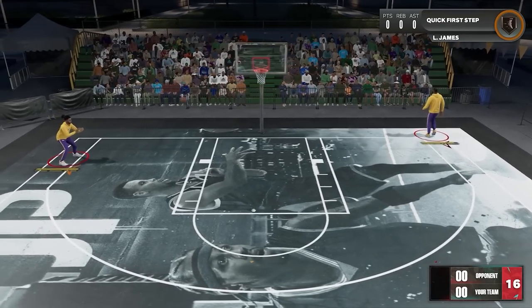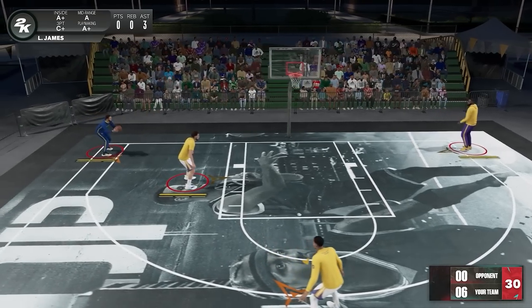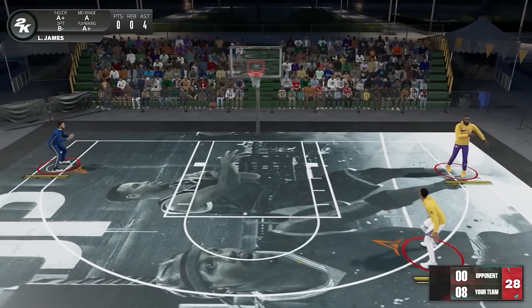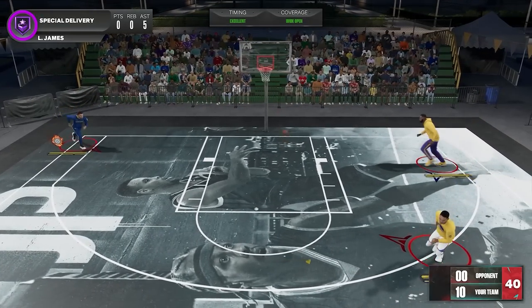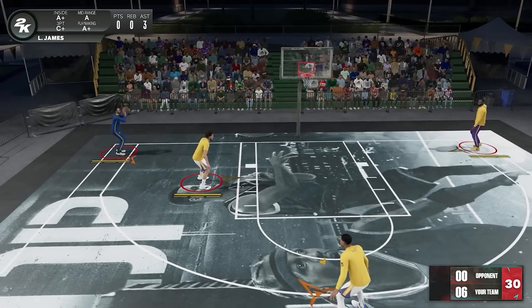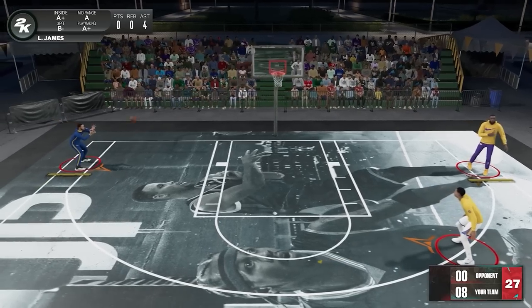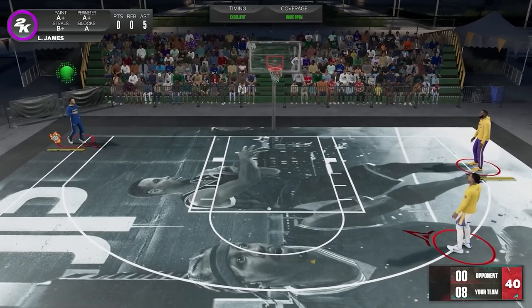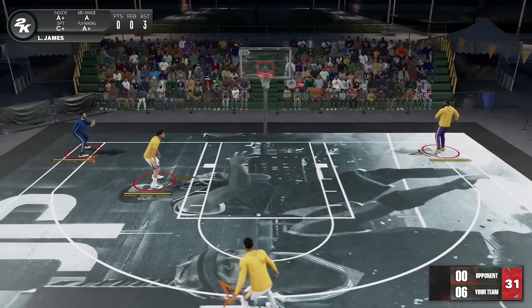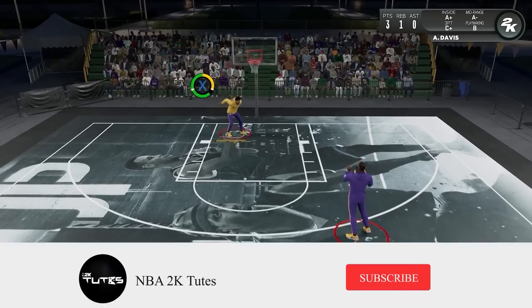Now for the next test: does it fill up the takeover meter much faster? In a quick test, without the badge it took about 6 shots to activate the takeover, and with the badge it only took 5. So to some degree, equipping the Special Delivery badge does fill the takeover meter faster when you do flashy passes. Keep in mind that those numbers will vary depending on modes and situations — the key takeaway is simply that it speeds up the takeover meter. This is also not mentioned in the definition.